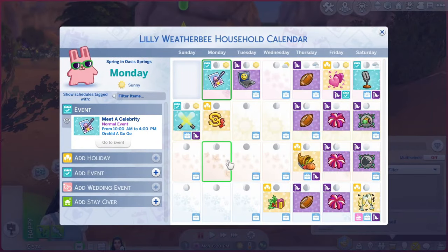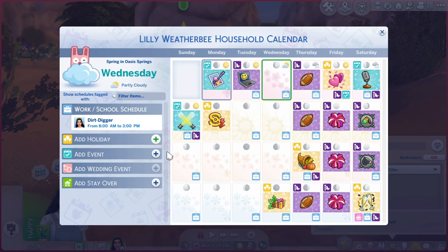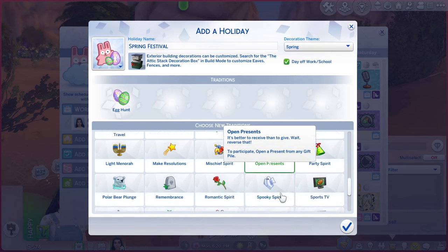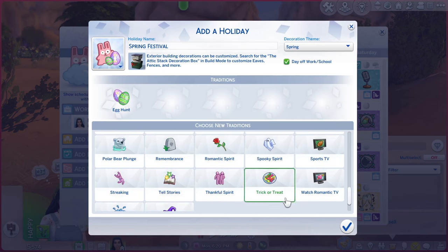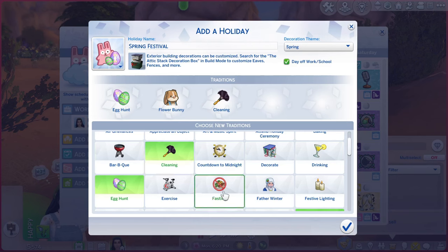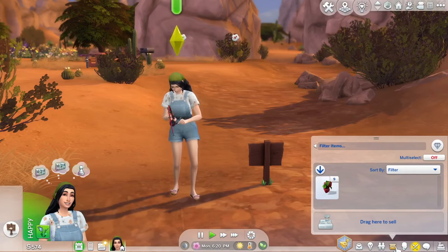We're supposed to celebrate Spring Festival and complete the decorative eggs collection. So we need to make a holiday — kind of an Easter situation — and do the egg hunt so we can actually get that collection going. I really stink at completing collections, I have a hard time caring enough to do them. We'll try to complete the egg collection. I'm not even going to touch the insect collection — no thank you. For the holiday I'll add the flower bunny, cleaning because spring cleaning vibes, decorate since she's going to go all out, and give flowers because that feels very spring. That'll be coming up in a couple of days.